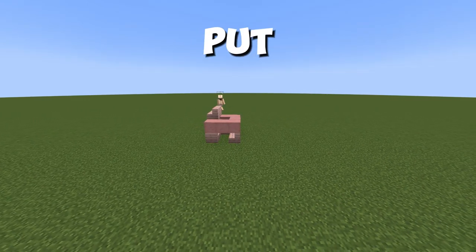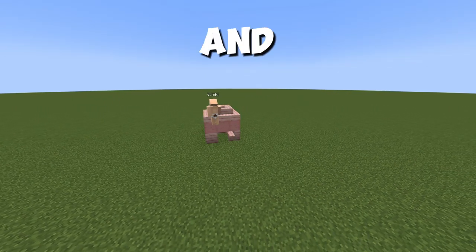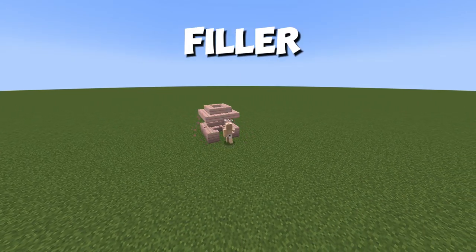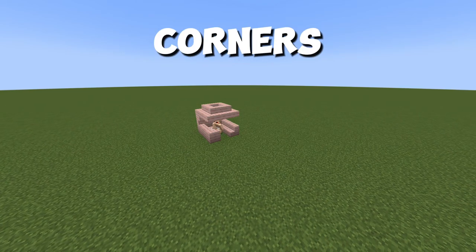Then just put stairs as a roof, and leave the middle one. Then you can just break the filler blocks and put stairs in the corners like so.